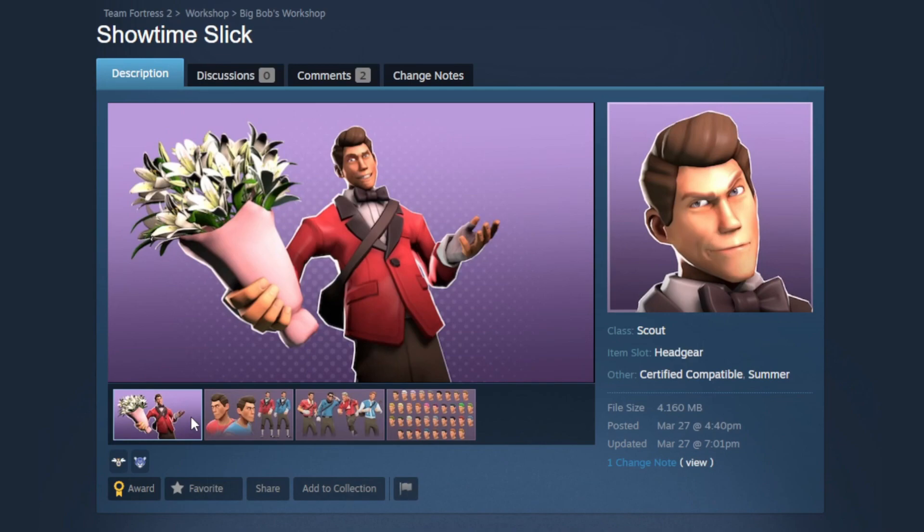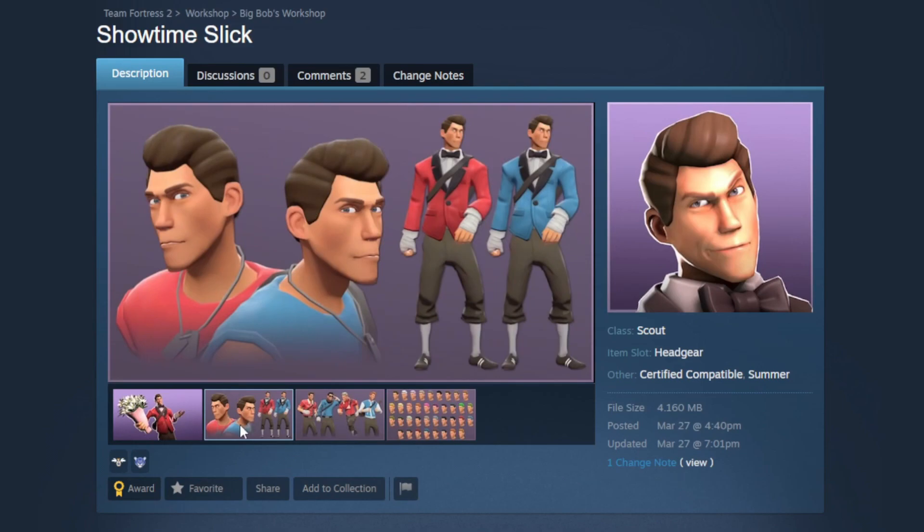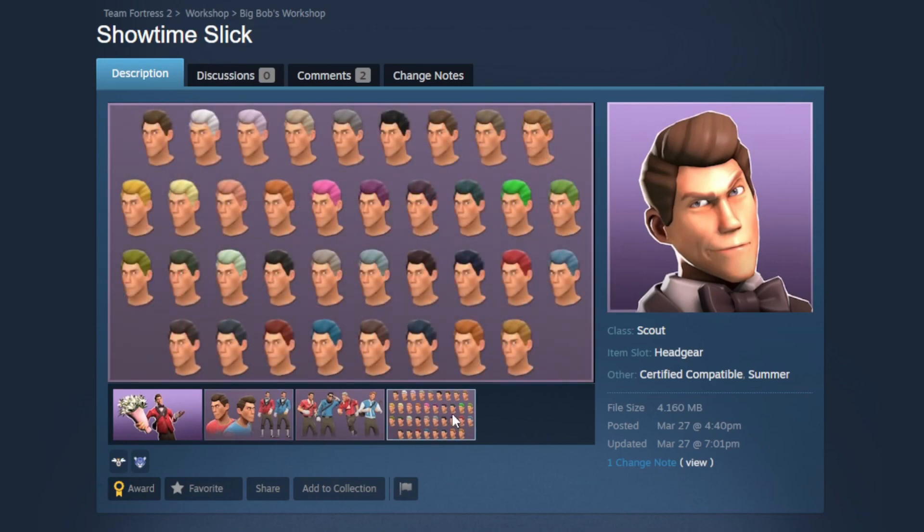We're going to be starting off with an amazing set for the Scout — this is the Prom King set. Starting off here with the Showtime Slick, this is going to give them a really combed-up, dapper hairstyle. It's meant to go with this amazing suit cosmetic, but the hair cosmetic itself is really nice. I love hair cosmetics especially on Scout.